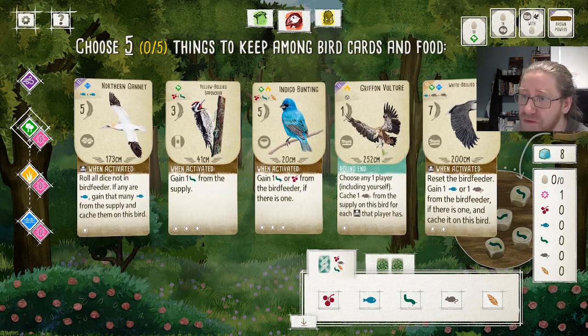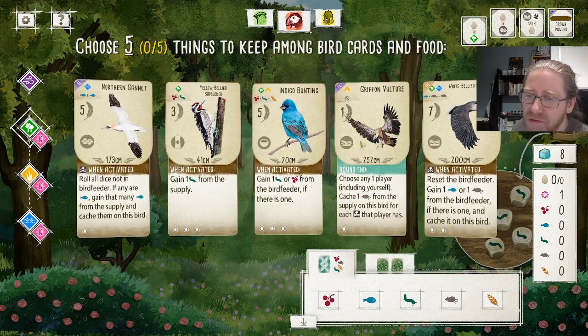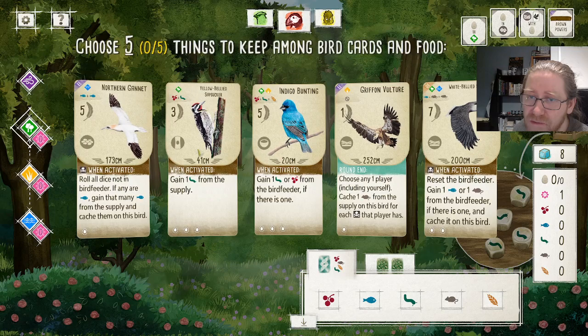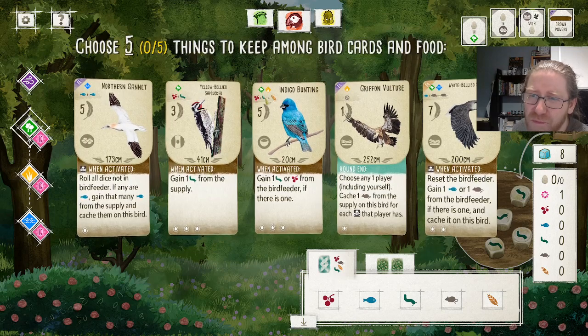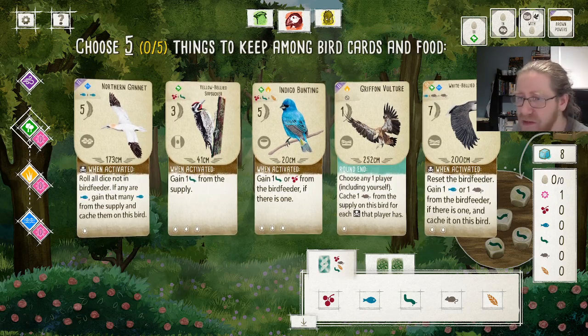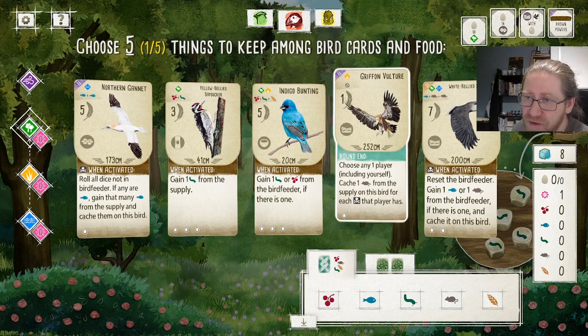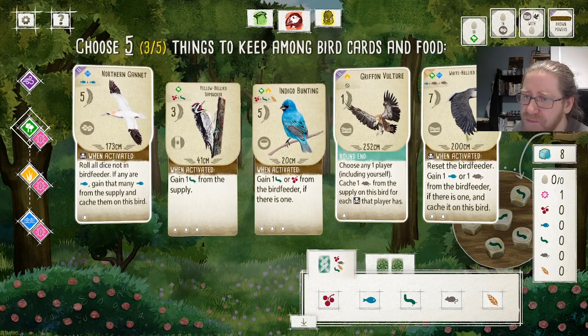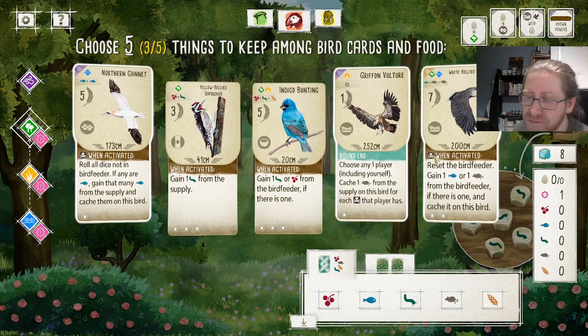I think we really want to go for the Gryphon Vulture. The Indigo Bunting has the same extra food benefit as the Yellow-Bellied Sapsucker — it's worth more points but costs slightly more food, which will be offset by how much we can activate it. I think we at least want to go for the Gryphon Vulture in these two, since we have access to two predators.